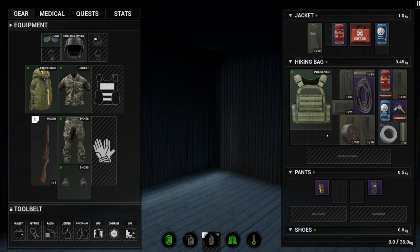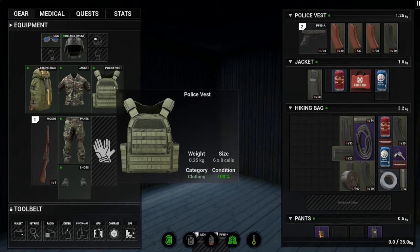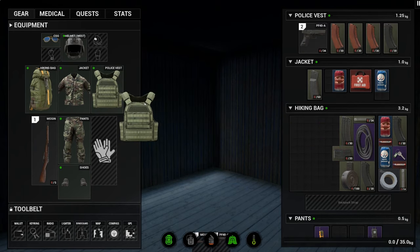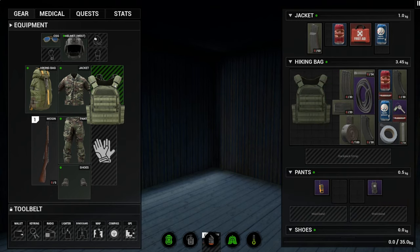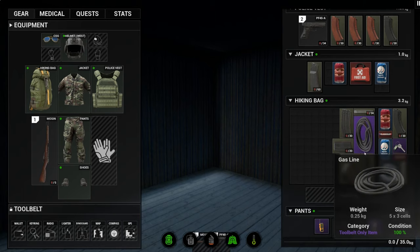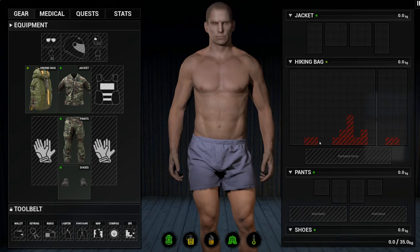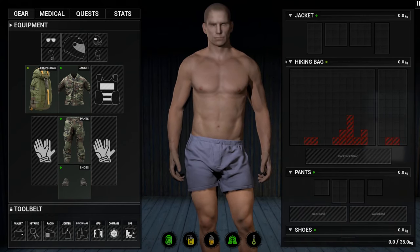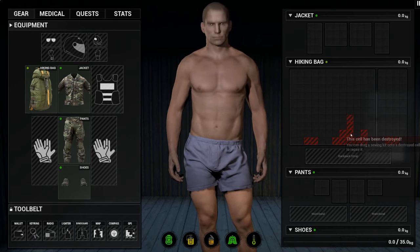Right now, the most recent iteration of the inventory system follows a grid or cell format, with each item you find in the world taking up a different amount of cells. Naturally, each clothing item will have different capacities to carry more or less items. Interestingly, a damaged item will result in some dead cells. This doesn't mean you'll drop the items being carried in those dead cells, but you will find that there's a serious weight penalty attached to items being carried in these slots.